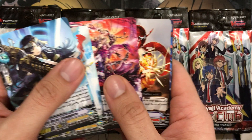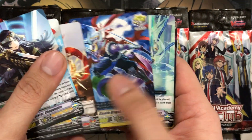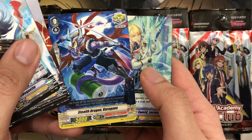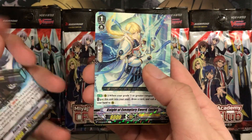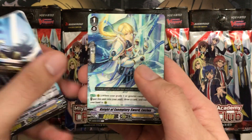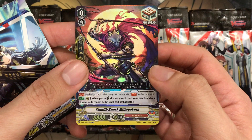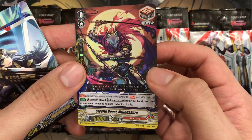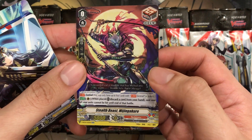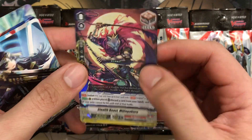So we'll go through the commons — I'll point out any noticeable ones. Triggers, you usually get two, but not this time around for some of the clans. We got Stealth Dragon Kurogane, Knight of Exemplary Sword Lucius, and our first foil for Nubatama — Stealth Beast Mijin Gakur. Very, very nice looking one. I definitely think they upgraded the art for Mijin Gakur since his last one for sure.